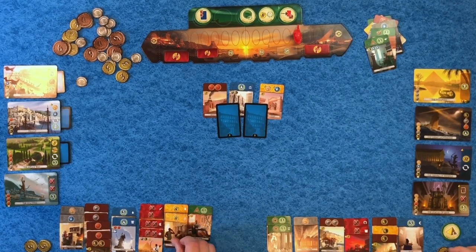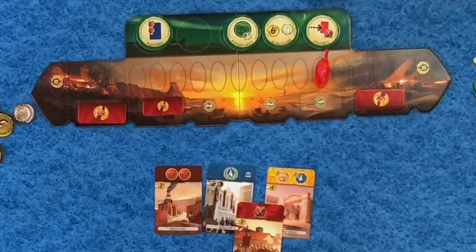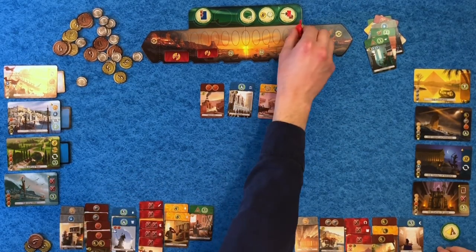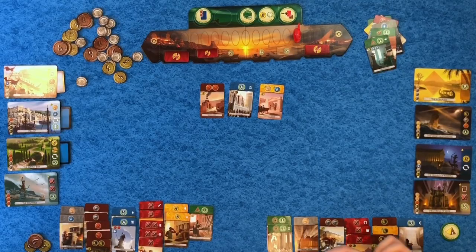I'm feeling pretty comfortably in the lead, but a little worried she might start to come back especially since she picked up Theology — a pretty powerful progress token. I'll build this for free. This gives me some coins so I can build this for free because I have the horseshoe chain symbol. I'll grab this for my five coins — it's free because I have the sword symbol. These connect so I'll build that for free and push the military back one. I really need resources to build my wonders; I need paper to build two of them.